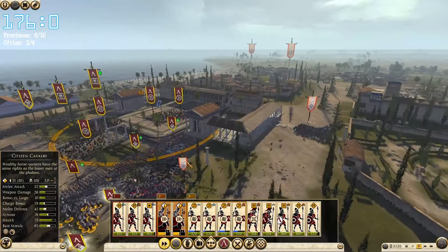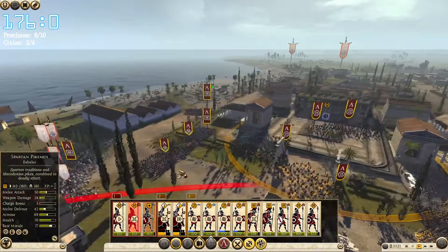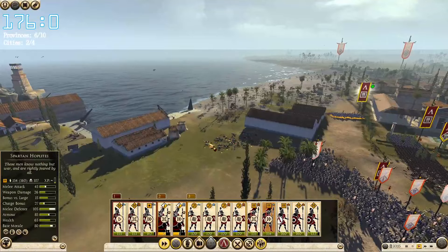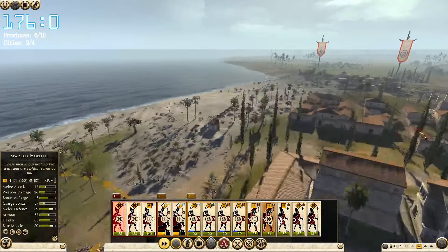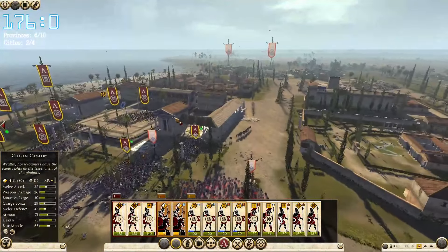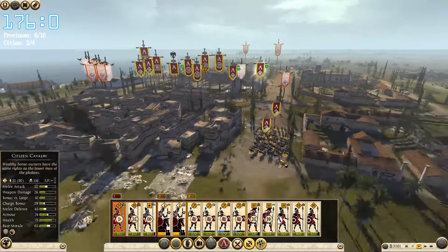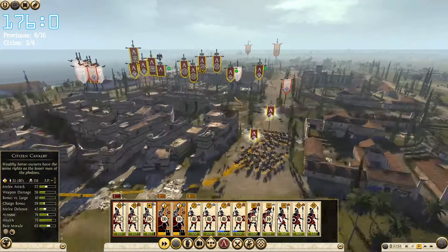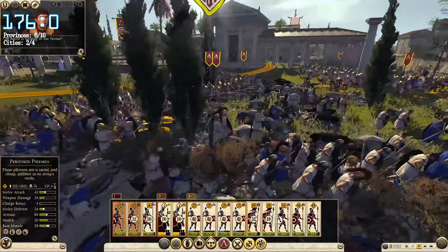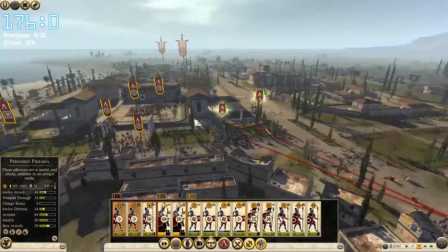There are only spearmen left; we do not want to fight these guys. You attack him, and you attack him. We can move you over here to help the Spartan hoplites. They are going towards our cavalry, in which case we should attack with pikemen — those spearmen — squeeze between two phalanx. That's over for them. They give up. Excellent. Just keep pushing after him.